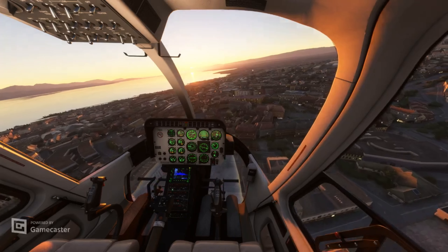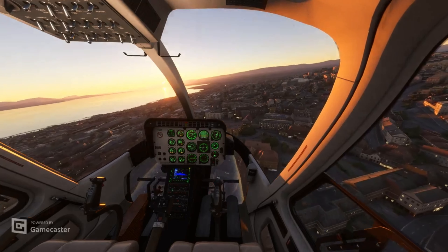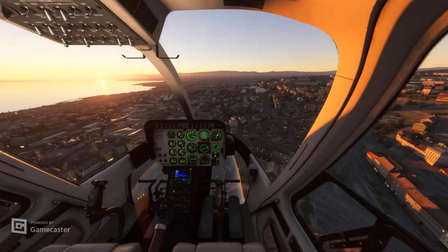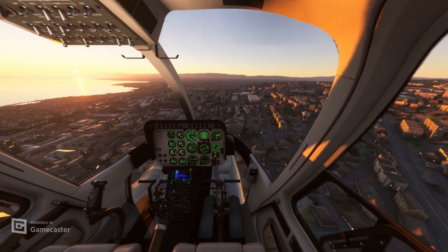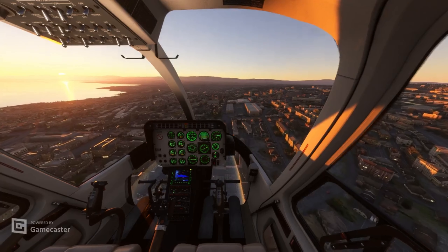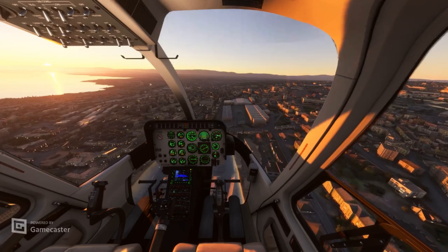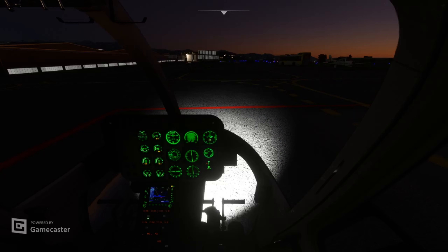Zero two three four, affirmative on information alpha. Helicopter one echo here — we're going to contact seven miles west for the right, captain, zero four down a right base for taxiway alpha. Contact the tower one one eight point seven. Right base for alpha, contact tower one one eight point seven. All right, so we just got some fuel from the airport — go ahead and take off back to the hospital.